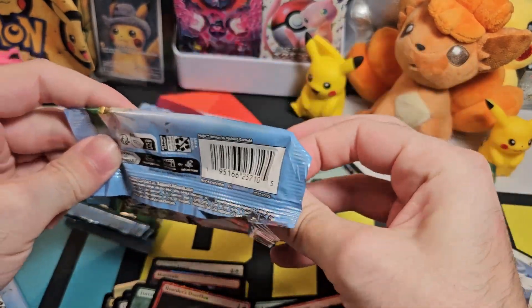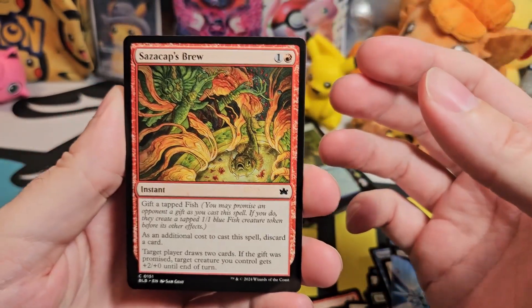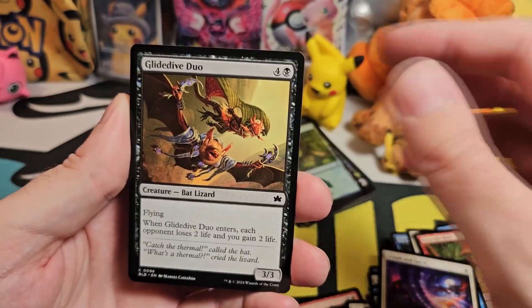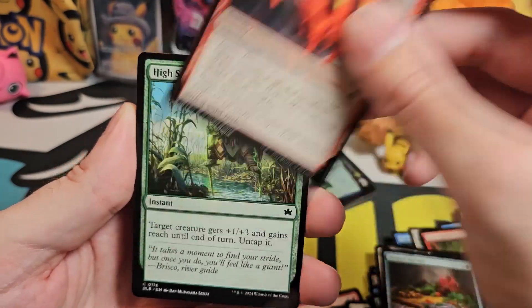Hoping we can hit like one of the planeswalkers or one of the fancy legendary creatures that come in the set — that would be really cool. Sazacap's Brew. Finch Formation. This is very similar to our first pack. Crumb and Get It. Glide Dive Duo. Heaped Harvest. Agate Assault.